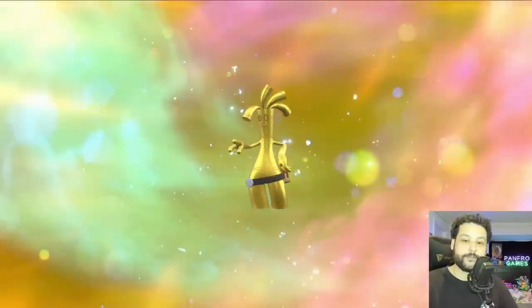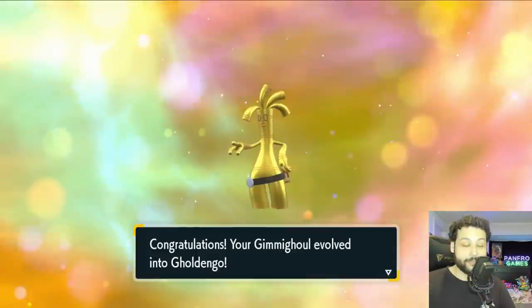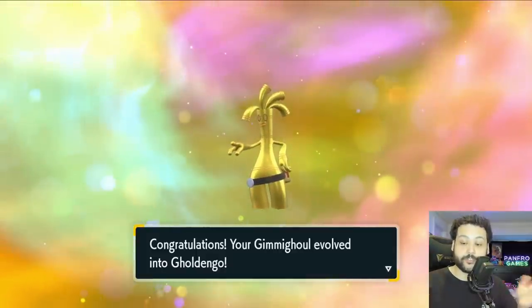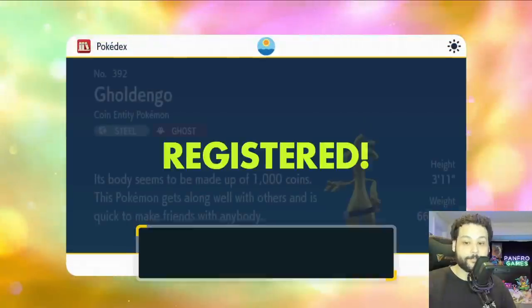There you go — that is how you evolve your Gimme Ghoul into Golden Ghoul. This Pokémon is extremely powerful as a Steel and Ghost type, and I highly recommend using it on your team especially in the post-game. Thanks so much for watching — if you enjoyed it please leave a like, subscribe if you're new, and I'll catch you guys next time!